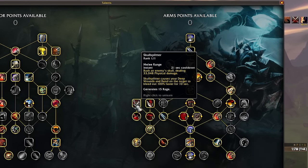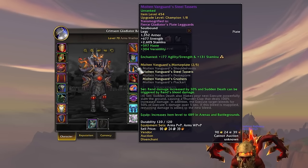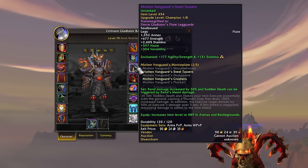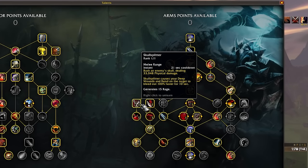I am trying out Skullsplitter. They changed the way it works — it really just makes your Rend and Deep Wounds bleed out faster; it doesn't take it off the target, it just increases the rate at which the bleeds tick. With our two-set increasing Rend's damage by 30%, and Sudden Death being triggered by Rend's bleed damage, the theory is that making Rend tick more frequently causes more Sudden Death procs. Then with our four-set, Sudden Death makes your next Execute powerfully slam the ground, causing a Thunderclap that deals extra damage, and that Execute causes targets to bleed — which can be refreshed. So you want more Sudden Death procs, and Skullsplitter can help.